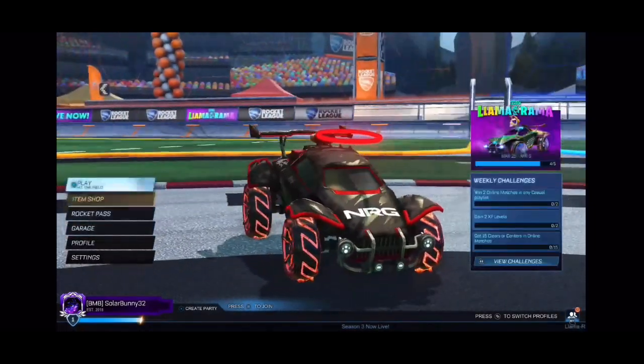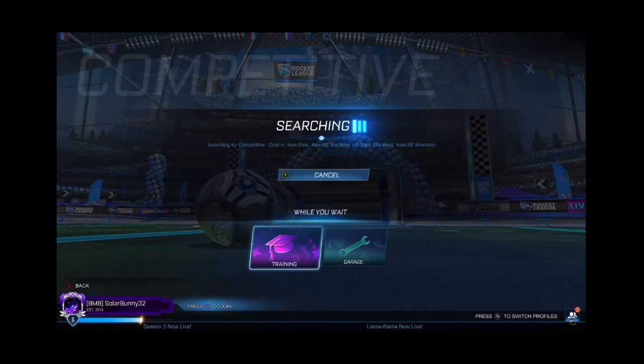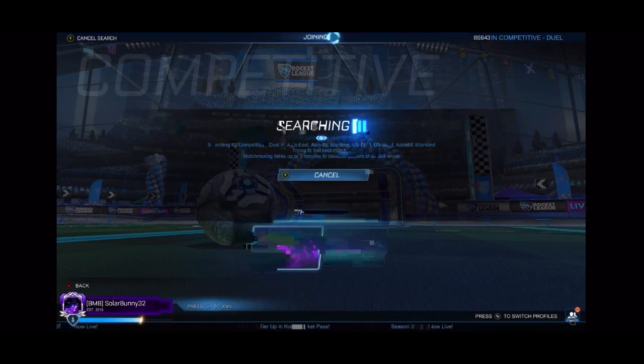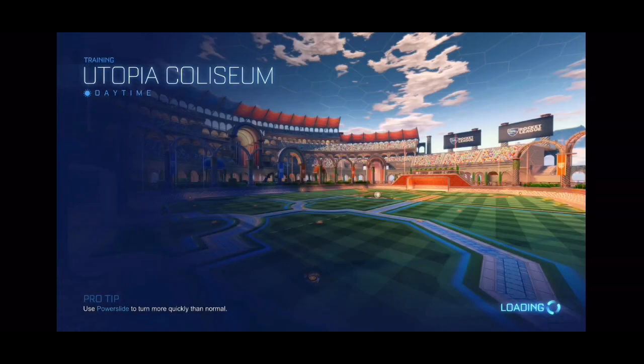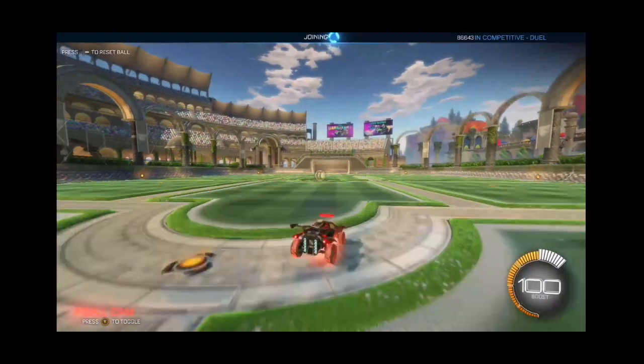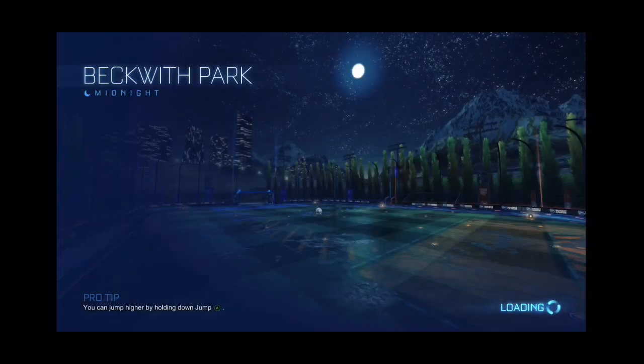Let's go play one of my placement matches. My goal is to get Platinum as my average rank in 1s, 2s, and 3s, and then to get Diamond in Rumble. Let's go into free play first. Oh, I forgot I had my Platinum boost on — the platinum thing just pops up and then it starts boosting. That's actually pretty cool.